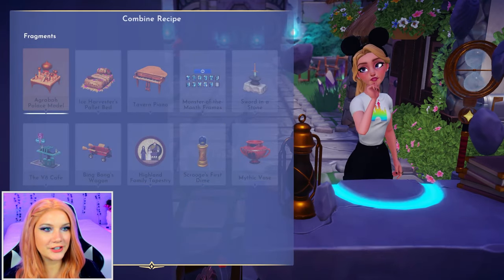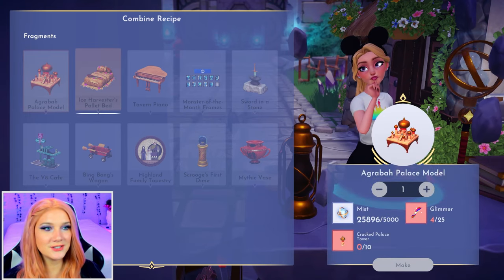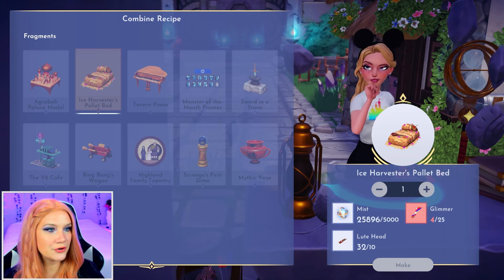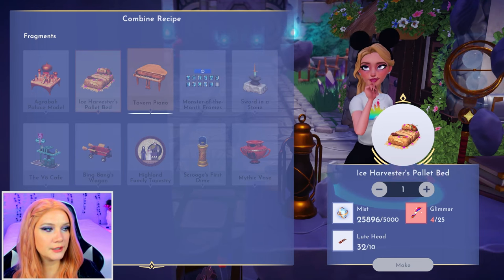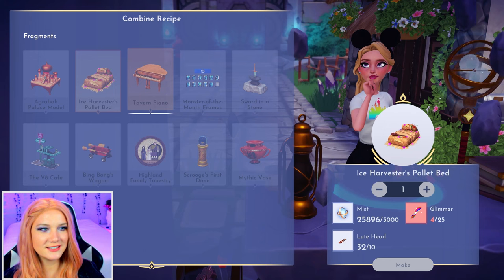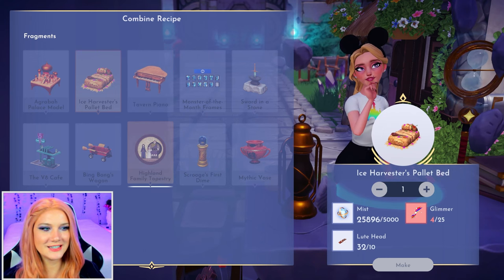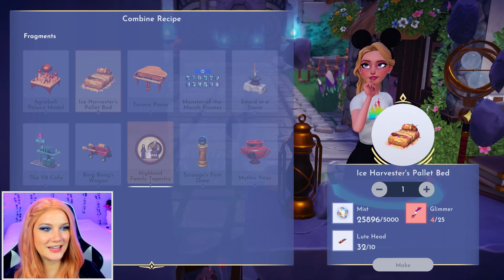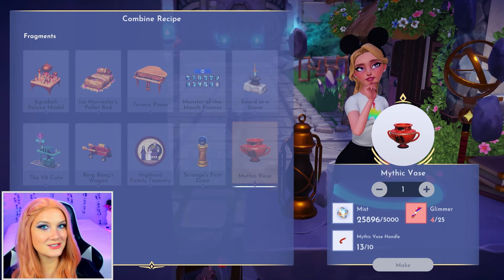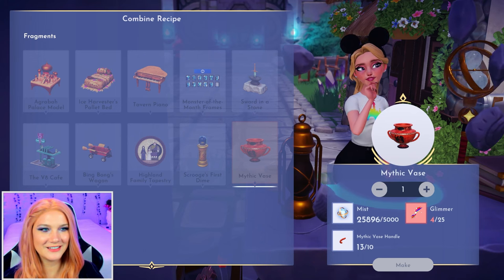The next category is the fragments that we talked about earlier. Once you get enough of a particular type of fragment, you can come in here and build the furniture item. Each of these is related to a different movie — the Agrabah Palace model is for Aladdin, the Ice Harvester's pallet bed is for Frozen, and so on. These all require glimmer, the respective fragment, and mist to craft. Most of the movies represented here are already in the game, except for the Highland Family Tapestry, which is from Brave — so that's a good indication Brave is on the horizon — as well as the mythic vase for Hercules, which we also got a hint for in a recent survey. Hercules is definitely coming at some point in my opinion.